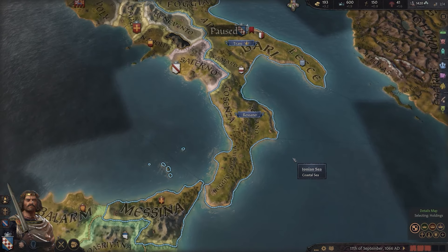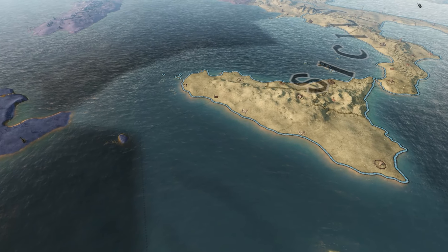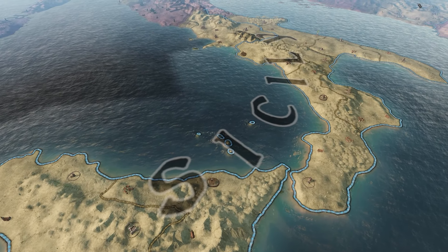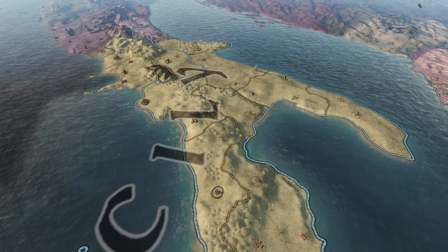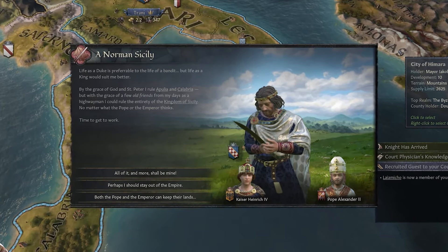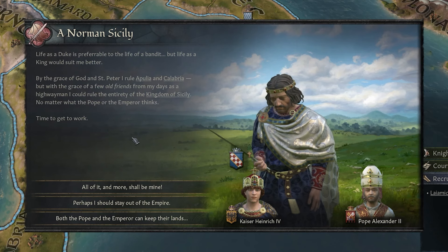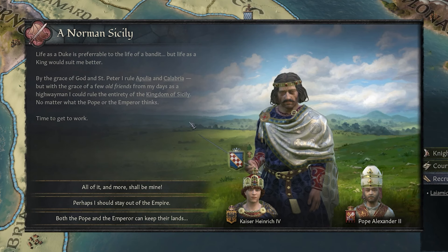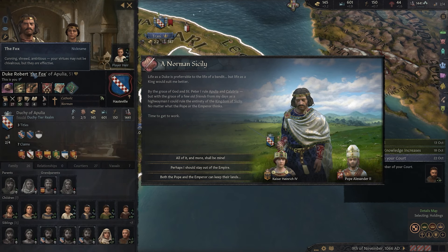It's time to unpause the game and see what occurs. As the game plays out, various events and interesting interactions with other characters around the map will fire, and it'll be how we interact with them that helps shape our playthrough. And here we go — our first dilemma: A Norman Sicily. 'Life as a Duke is preferable to life of a bandit, but life as a king would suit me better.' Duke Robert has high aspirations and is rather ambitious — he is the fox after all.